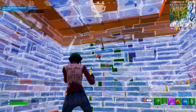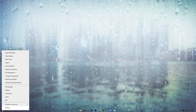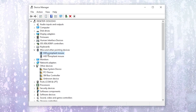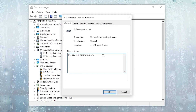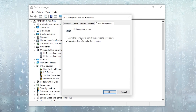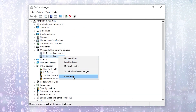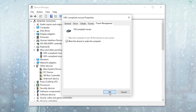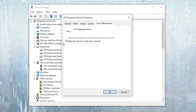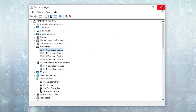Now we are going to change the power profile settings for USB. Open up Device Manager by right-clicking the Windows Start icon. Go to mice and other pointing devices, right-click, and go to Properties. Go to the Power Management option and make sure to uncheck 'Allow the computer to turn off this device to save power'. Hit OK. Repeat the same steps for all other mouse entries. Then go to the keyboard section, go to Properties, Power Management, and do the same for all keyboard devices. After that, close Device Manager.